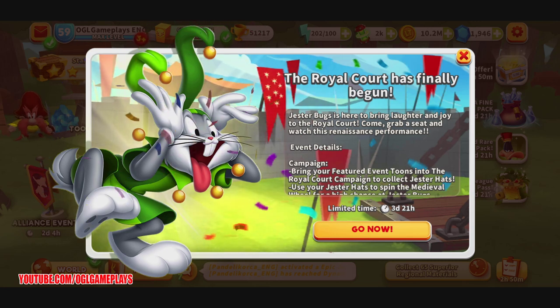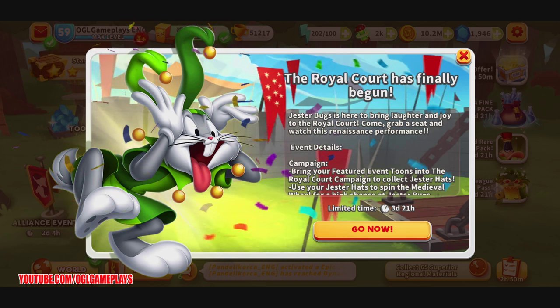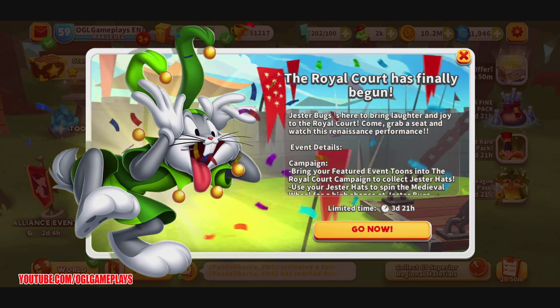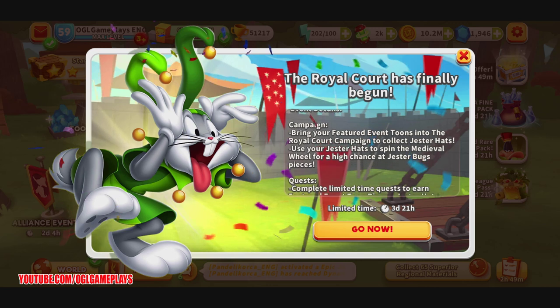Hello everyone, OGLGameplays here with a new gameplay of Looney Tunes World of Mayhem, this time with the new event: the Royal Court, featuring the new Epic Toon Jester Bugs. Thank you so much for all the likes and participation on yesterday's sneak peek video. Let's check out this event — Jester Bugs is here to bring laughter and joy to the Royal Court. We have a campaign where we bring featured event toons into the Royal Court campaign.